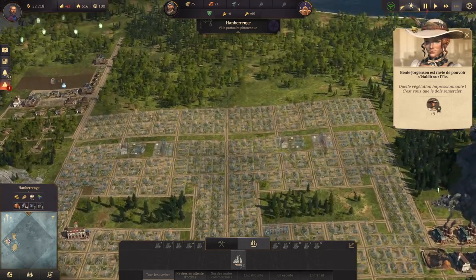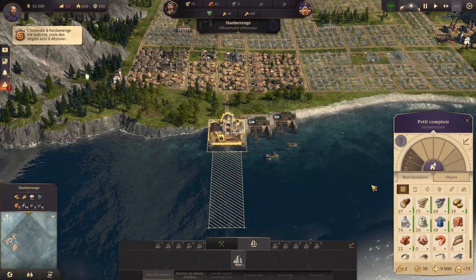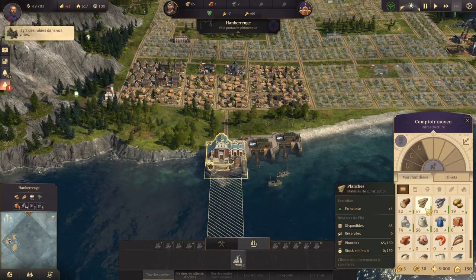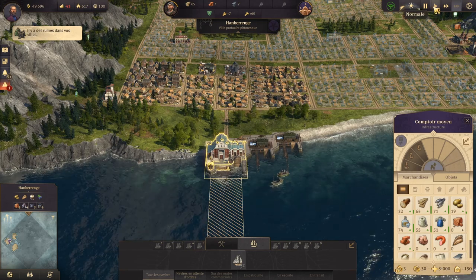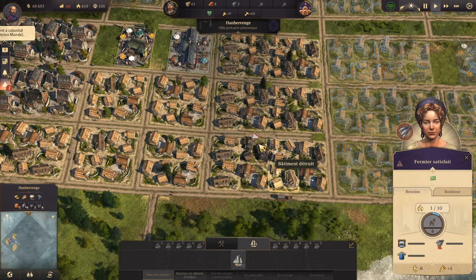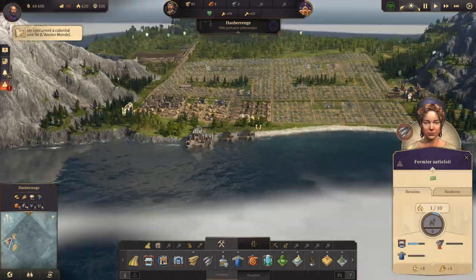Maintenant qu'on a vu comment ça allait se développer, on a mis un peu de briques de côté et de bois, on va pouvoir évoluer ici le dock et gagner 150 de stockage à la place de 75. On va bien contrôler les alertes qui nous disent que des bâtiments ont été détruits pour les réparer très vite.